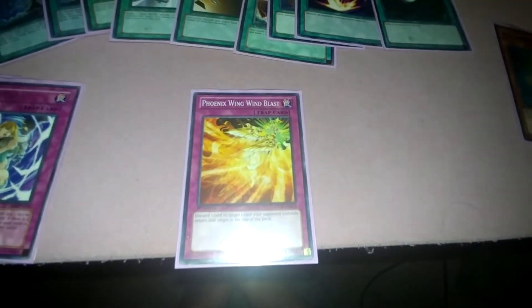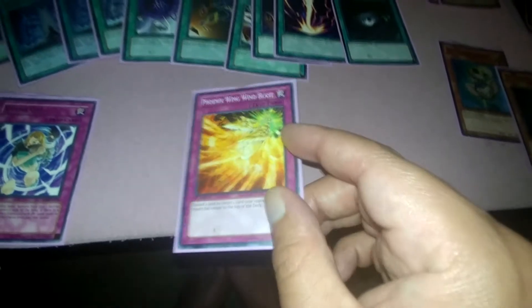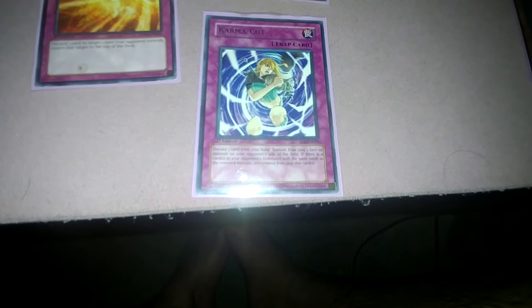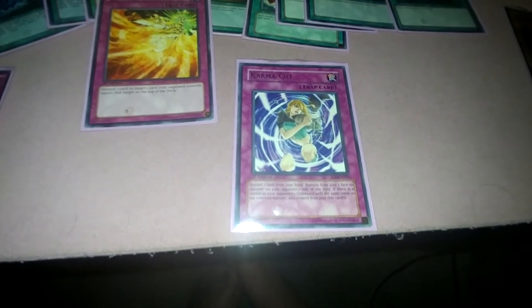One Raigeki and one Dark Hole for board clearing. Phoenix Wing Blast: you pay a cost to discard one card, then return one card your opponent controls to the top of their deck. Again — the Dark World discard effect doesn't trigger here since it's a cost, but Fableds do get their effects. Karma Cut works similarly — discard one card as a cost, banish one face-up monster your opponent controls, and if there are copies of that monster in their graveyard, banish those too.